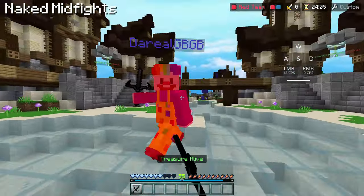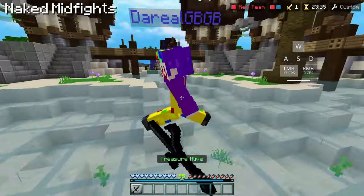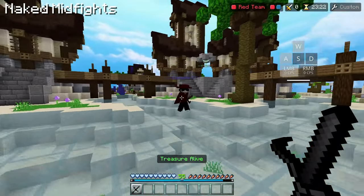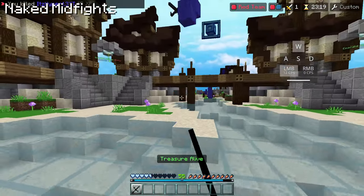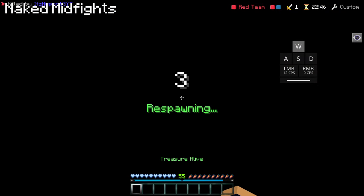Naked midfights are a type where both players get to mid with only a stone sword and no armor. The goal of this midfight is to improve at the first midfight in the scrim, which is usually the midfight that determines the outcome. It's also good for improving your reaction time as you will need to get used to certain movements by your opponents.